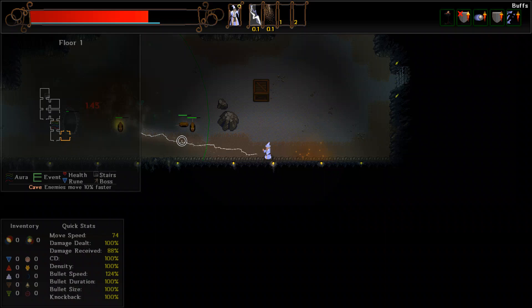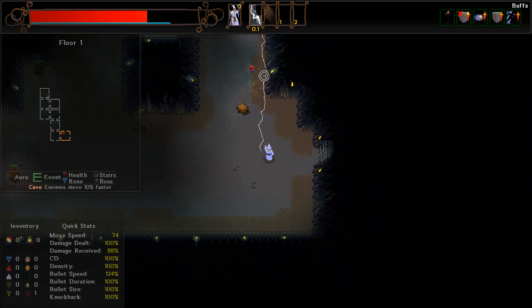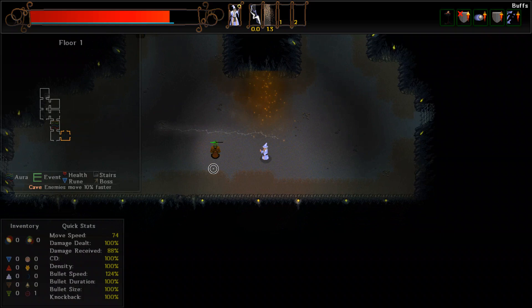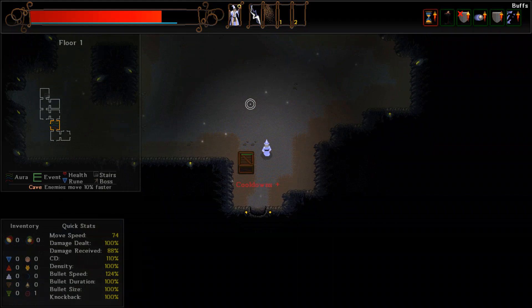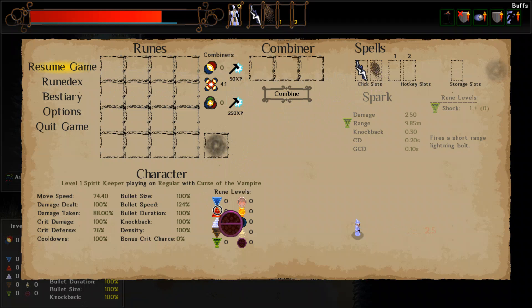We also found another one of those glowing enemies. Let's see whether we can take this guy out - he's going to drop another one of those runes. I think we've cleared off enough of floor one, so let's up the ante on this and go up to floor number two. We'll see how we fare down there. I think we have enough to last down there, though it might be slightly risky.